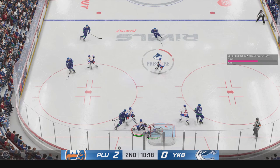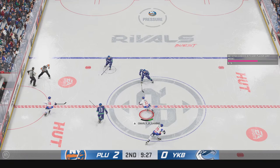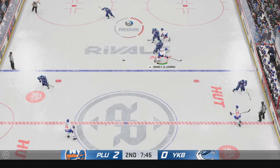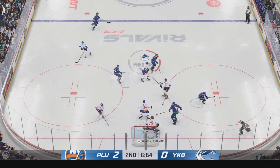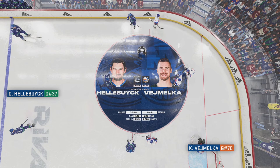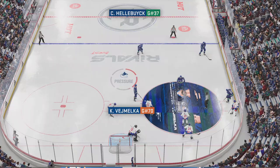Quick pass to Nelson. Receives the pass. Taken along the wall by Hyman. Oh, it's turned away. Works it across to Connor. Beautiful 360 with the puck. Goaltender covers it up, and we'll get a reset here. The Islanders have been the better team, leading in the shot department, and they lead on the scoreboard.